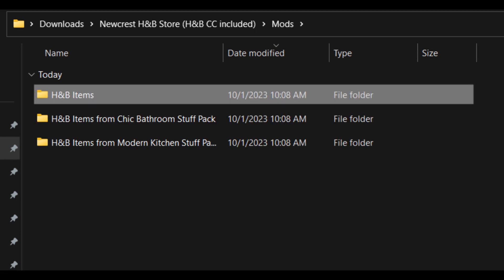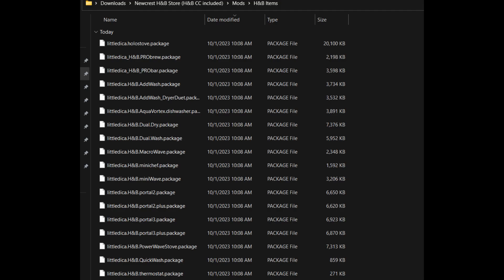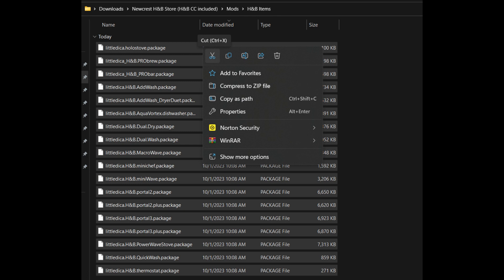Now go back to your Downloads folder and do the same process — you're going to go through each of these folders and cut and paste them into either your Mods folder if they are a package file, or into your Tray folder.